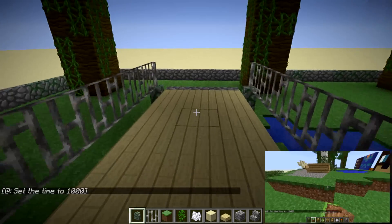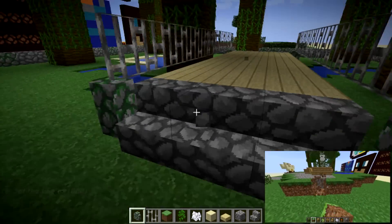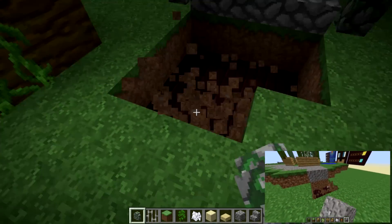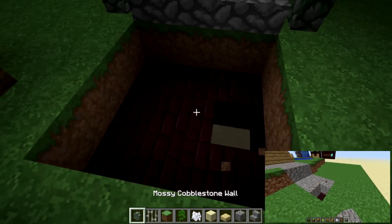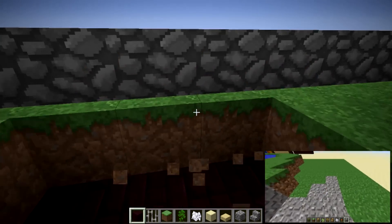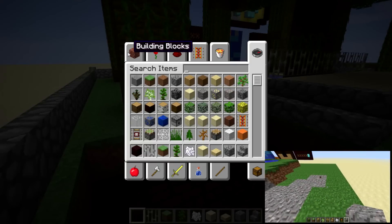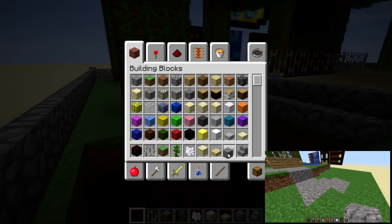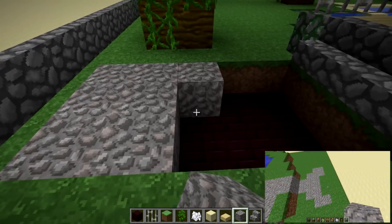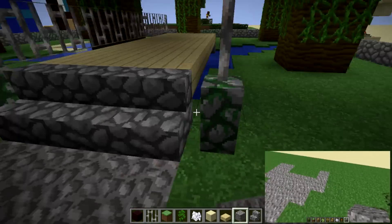We've got a little bridge! Let's go ahead and replace some of this. I'm going to use gravel — definitely feeling the gravel on this. I like the gravel pathways, they look good.